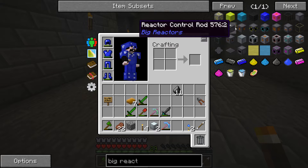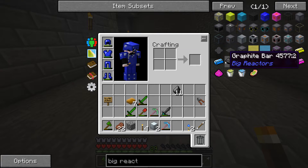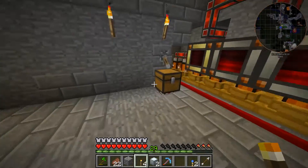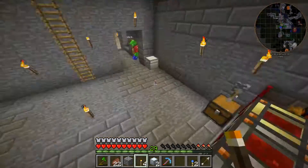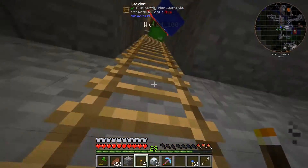We have a lot more room and it looks nicer. So what do we do? How do we make them? You know all those graphite bars you made accidentally? Yes. We're finally going to use them.